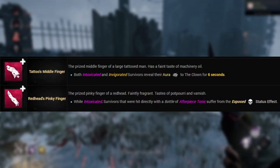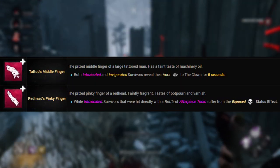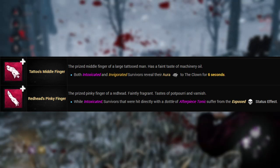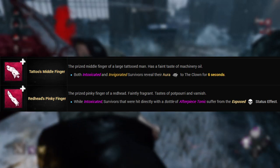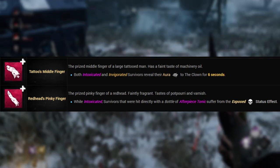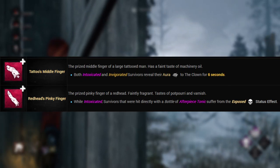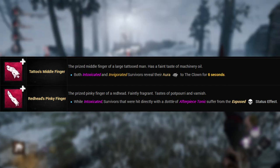The iridescent add-ons: Tattoo's Middle Finger allows you to see intoxicated survivors' auras for six seconds. And the last one, Redhead's Pinky Finger - there's a lot of fun to be had with this, as any direct hit on a survivor with a bottle leads them to suffer from the exposed status effect. So basically you smash a bottle on them and then you can down them straight after.